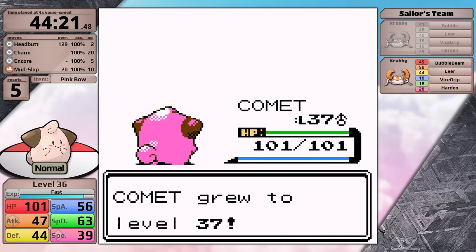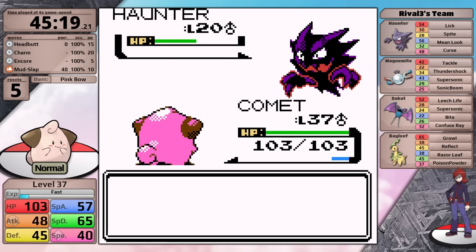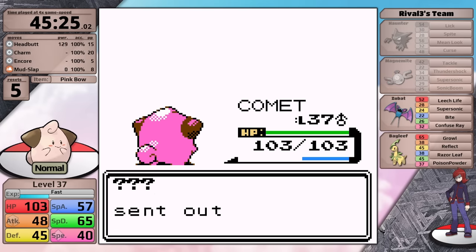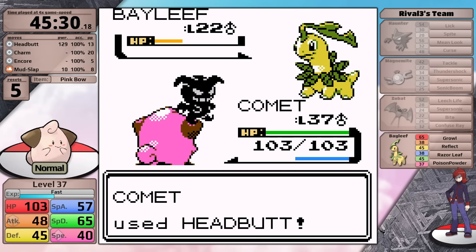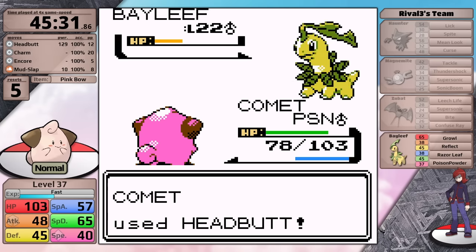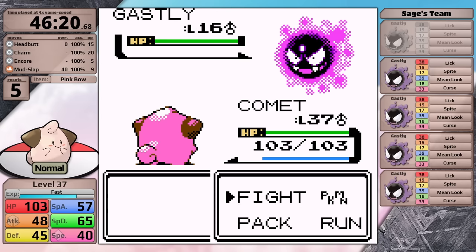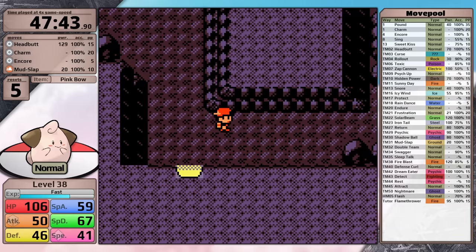I teleport back to Ecruteak City and face the rival in Burned Tower. Up first is Haunter - this thing loves to curse you on turn 1. Luckily I'm overleveled and get a critical hit, so Mud Slap finishes it off and I take no damage. Next is Magnemite and 4x damage from Mud Slap takes it out in a single turn. Headbutt one-shots the Zubat, and so I've made it to the Bayleaf with full health. It prioritizes Poison Powder rather than Razor Leaf, which is the perfect move for it to go for - it didn't set up Reflect, meaning Headbutt is doing maximum damage, and I am able to 2-hit. Let's head into Morty's gym. Against the first trainer's level 16 Gastlys, Cleffa is not able to 1-hit with Mud Slap - that is really not a good sign.